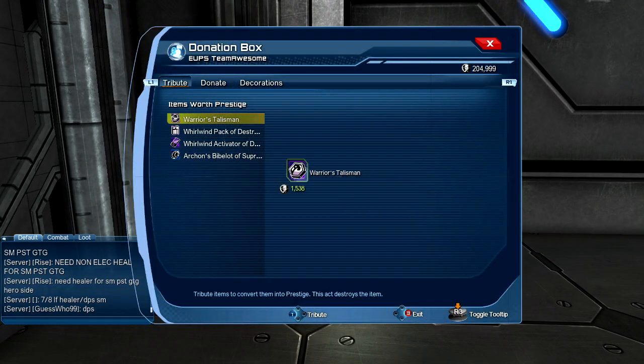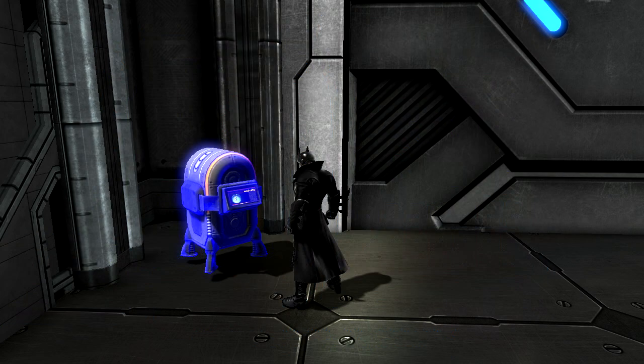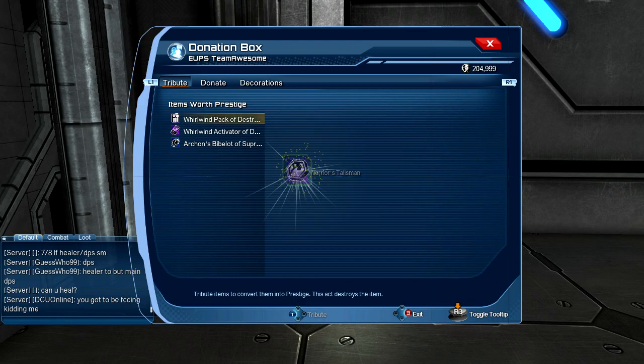Here you can donate your items to get prestige points. Let me check what this is - it's the Warrior's Talisman, which gives you 1,538 prestige. Let me tribute it. On the test server it seems bugged though - we didn't get anything from it.